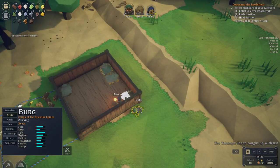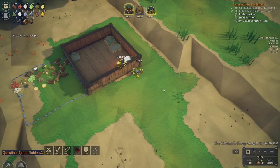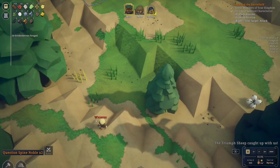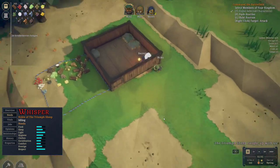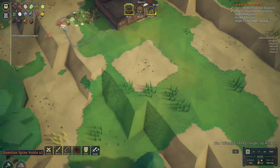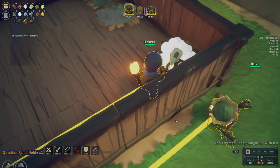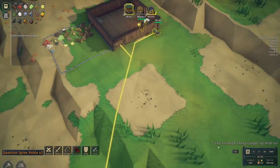We're going to enlist some fighters here. I think we should just snag both these people, so let's highlight them real quick, select the two Spine Nobles, hit T to enlist them. You two are gonna go fight this guy. I'm assuming we don't have any ranged weapons, so he's holding an axe — he has an axe in hand, so just go for it guys. Let's see how this goes.